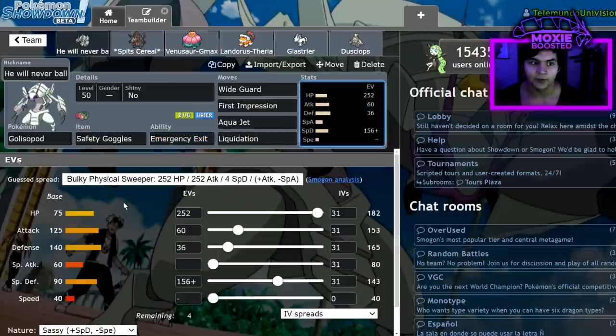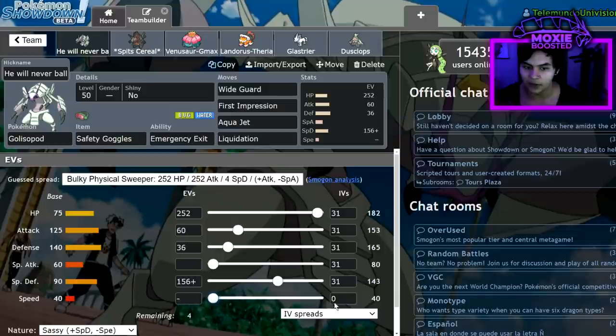Starting with Golisopod — I'm running Wide Guard, First Impression, Aqua Jet, and Liquidation with Safety Goggles. The EV spread is Max HP, 60 Attack, 36 Defense, and 156 Special Defense, with 4 Speed leftover because I went with a minimum Speed nature and 0 IVs, so I can't actually use the last 4 — I could put them into Special Attack, but they're not doing anything anyway.